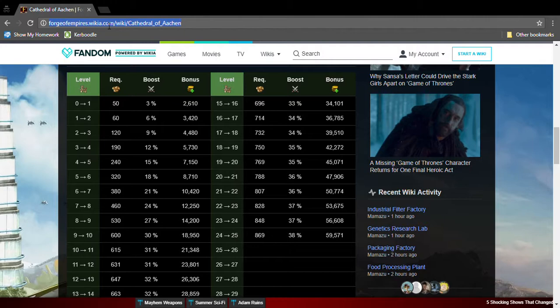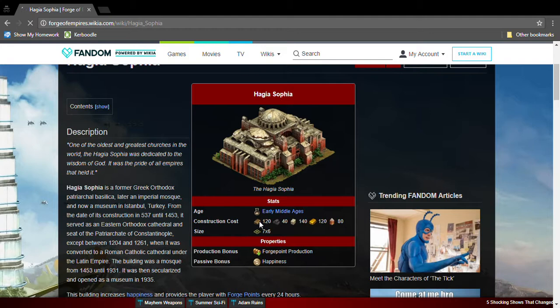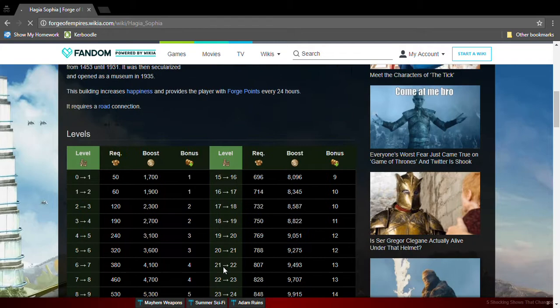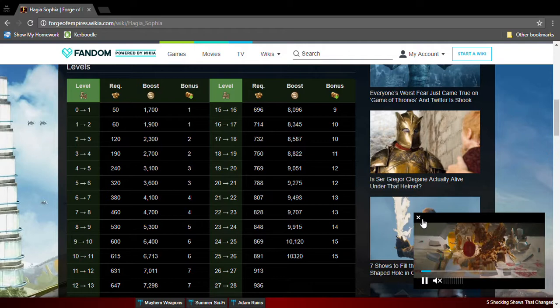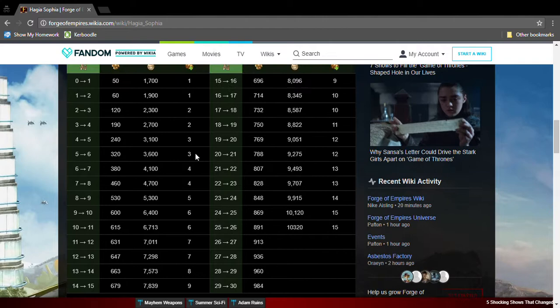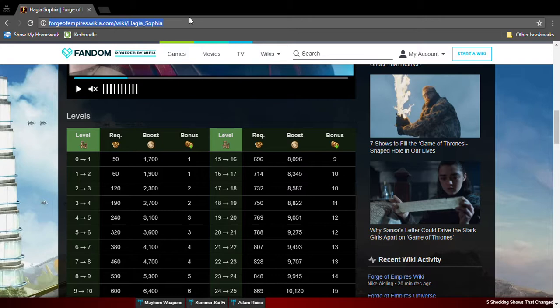The next one is the Hagia Sophia. The Hagia Sophia is not really that good. It needs a seven by six, so it's huge, and it needs loads of Early Middle Ages goods. It gives Happiness and one Forge Point per two levels. At level 10, it gives 6 Forge Points. Not really that good. I don't really suggest having this great building.